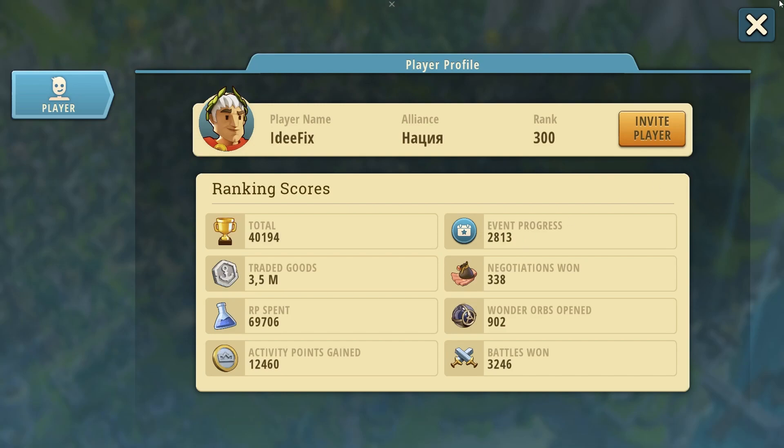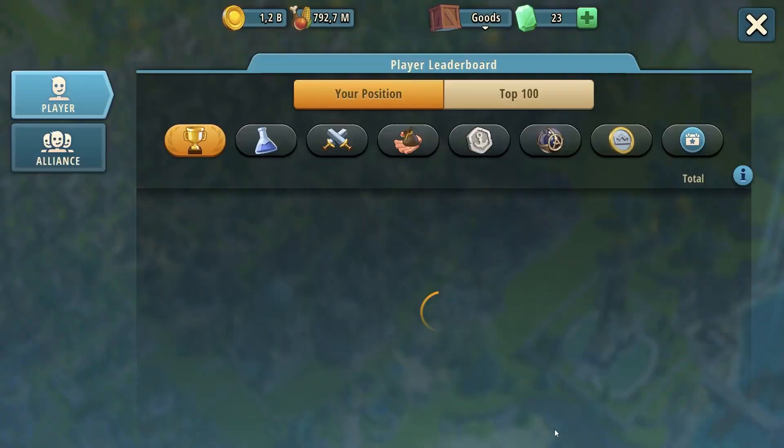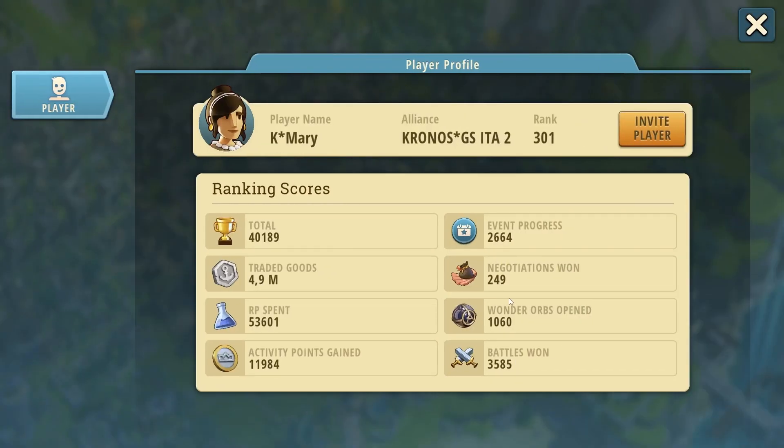Event progress also counts — when you progress through an event, the points you spend contribute to your ranking. Next are negotiations won and battles won. It doesn't matter whether you do an alliance treasure hunt or any other battle or negotiation — they all contribute to your total ranking the same way. The more you do, the more you gain. This also works hand-in-hand with the monthly pass — even if you've finished it, keep doing battles or negotiations for activity points.